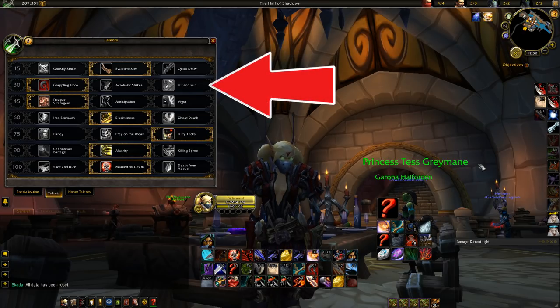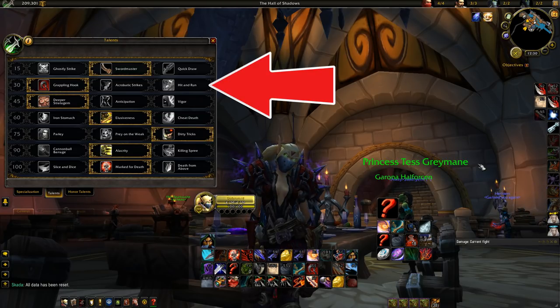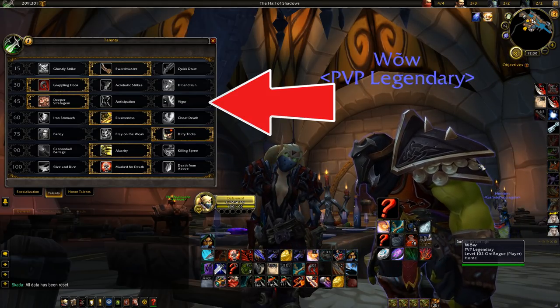In the second row, Grappling Hook is the only viable option — it offers 40-yard range mobility, a 30-second cooldown, and a CDR mechanic. It's great in arenas and BGs. In 7.3 it's a little harder to land in specific spots like Kotmogu or to reach second levels in arenas, but it still offers the most mobility. In the third row, Deepstrat is the only viable option, as most damage comes from finishers and it synergizes well with the artifact weapon.